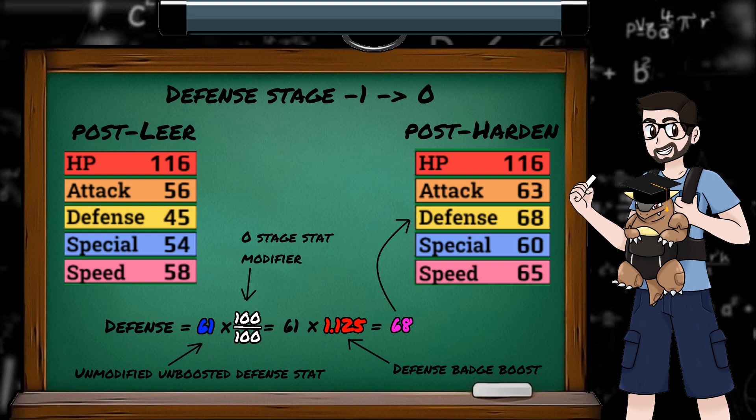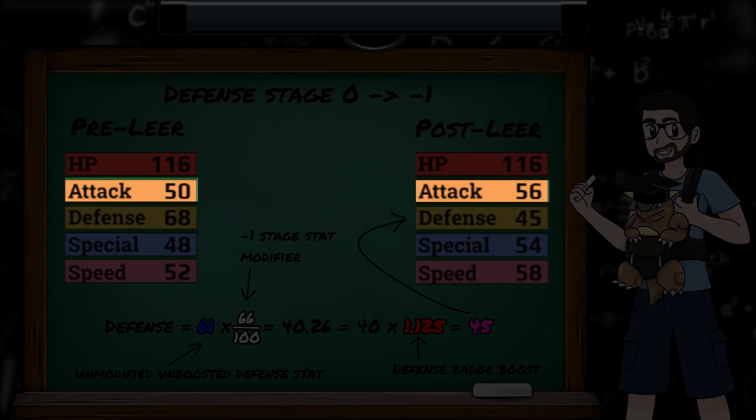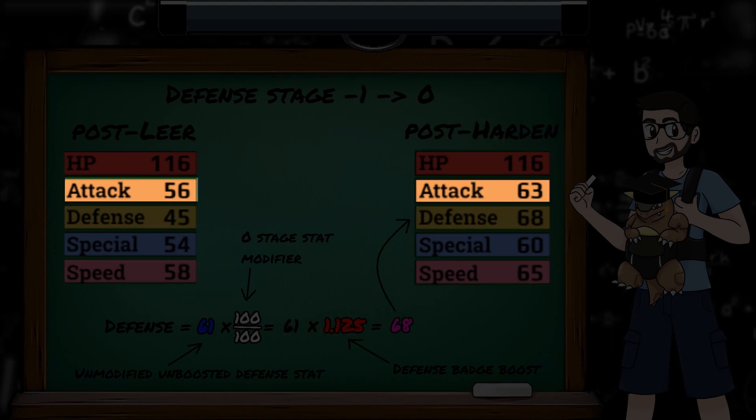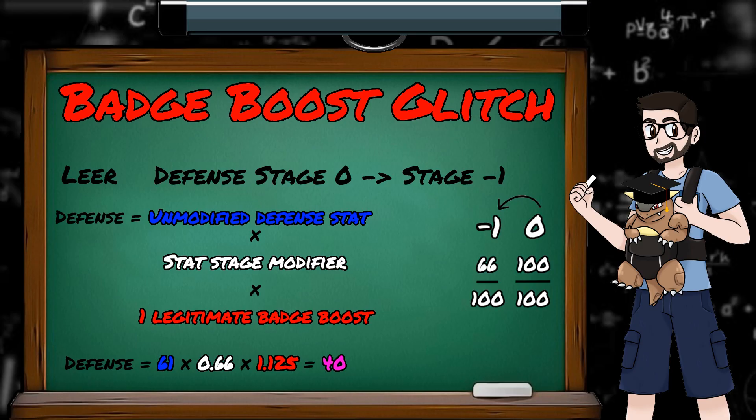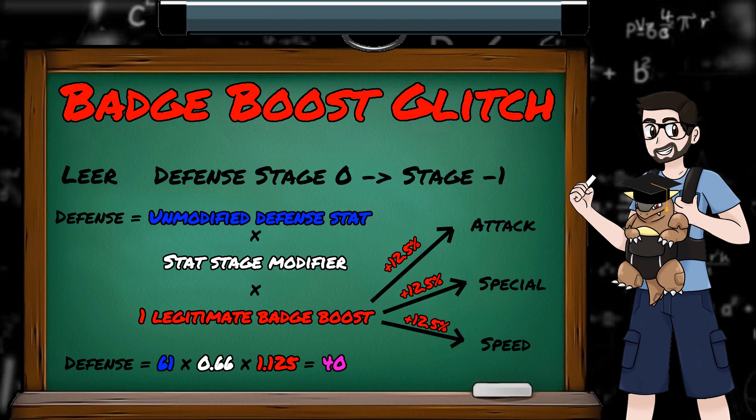Everything's working great, right? Oh wait — the attack stat increased when we were hit by Leer, and then again when we used Harden. And come to think of it, the speed and special stats also increased. This is the badge boost glitch — the single biggest mistake that Gen 1 has to offer, which has made these games unique and changed the world of solo Gen 1 Pokémon challenges forever upon its discovery. Every time our Pokémon's stats get modified, when the badge boosts are applied at the end of the calculation, they mistakenly also get applied to every other stat that you have badges for.